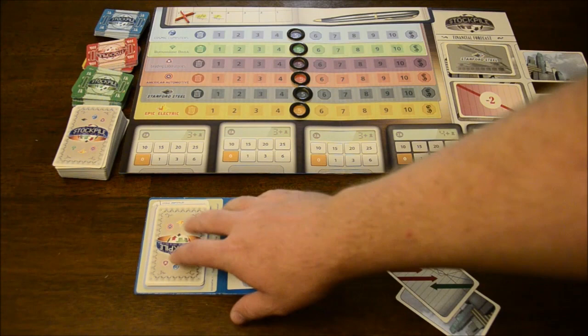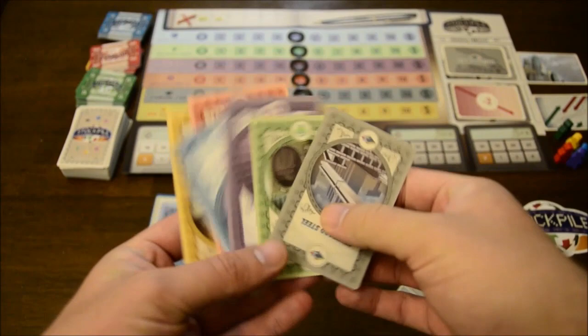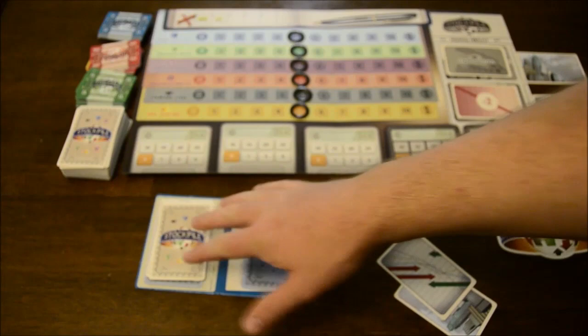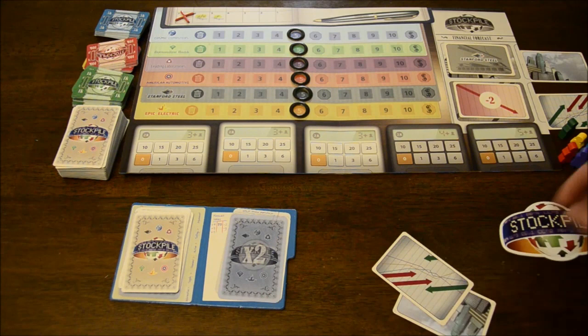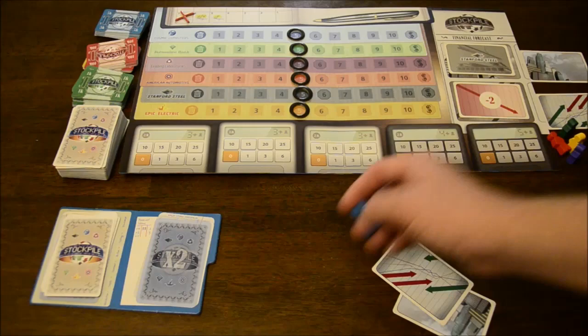On the player board there are two different areas. You have the place where you keep your normal stocks, and at the beginning of the game you start off with one share of all six different types of stock. You have Stanford Steel, Bottom Line Bank, Leading Laboratories, Cosmic Computers, American Automotive, and Epic Electric. You keep them face down on your board, only revealing them to prove you have a certain type of share to gain money. If a stock splits, you keep those on the split side of the board. Each player also gets a meeple — in a two-player game you use two meeples — used during the demand phase when acquiring piles of cards.